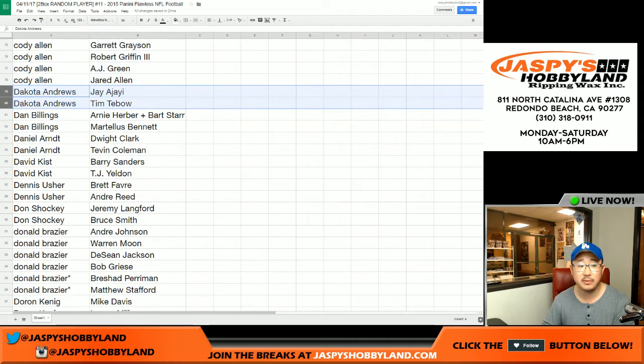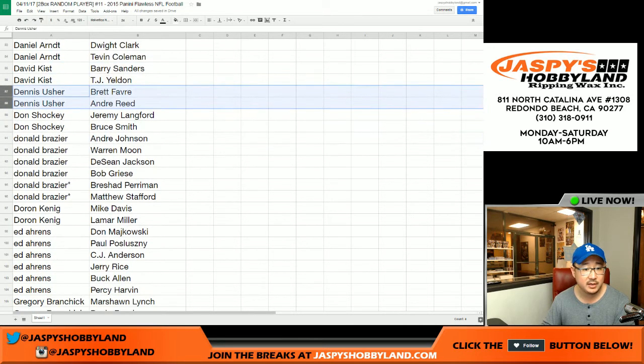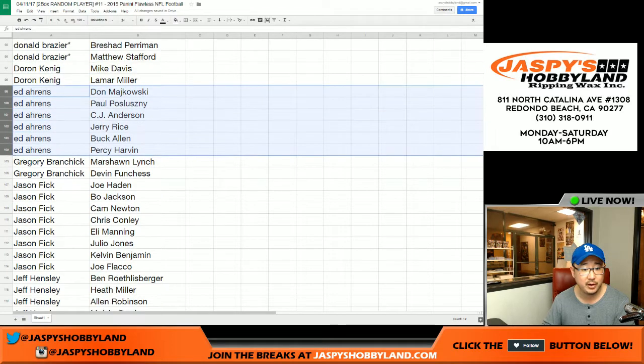Dakota — Jay Ajayi, Tim Tebow, Dan Billings. We've got a combo spot there with Martellus Bennett. Daniel Arndt, David Kist, Dennis — Brett Favre, nice. We'll kind of scroll through this list. Donald Brazier's last spot in Mojo — Brashad Perriman, Matthew Stafford. King D, Mike Davis, Lamar Miller, Ed — these are your players right here.